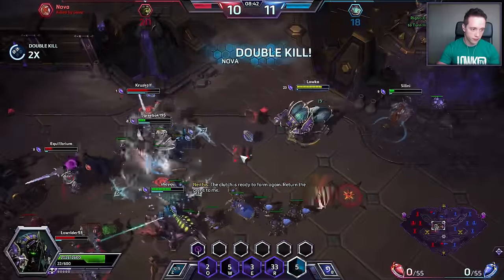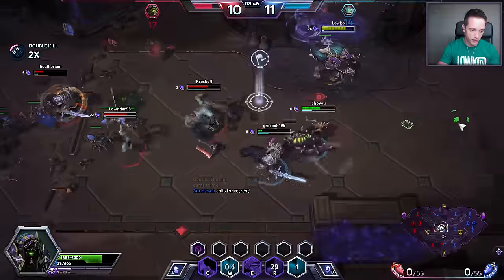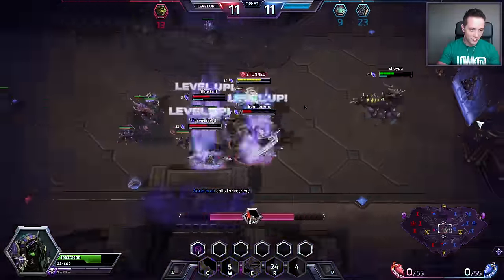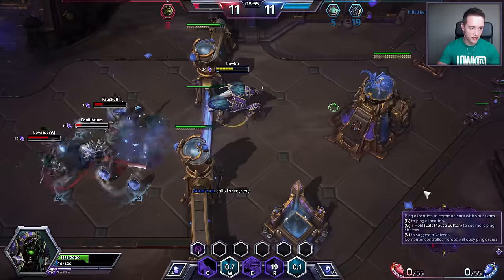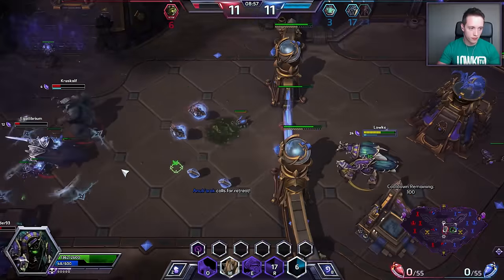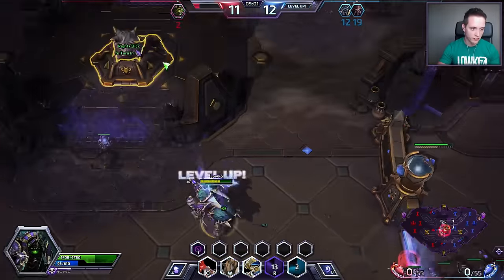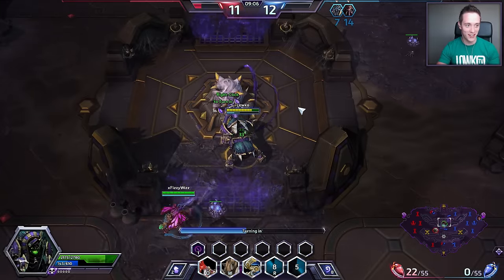I did get a kill right there, which is fair enough. I've got 24 gems though — we really should go back. I went down with 24 of these things, I'm really sorry team, but I called for retreat and didn't get any. I do have 36 of these things now though, so I'll just turn them in.